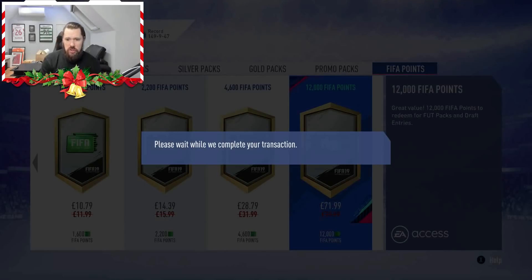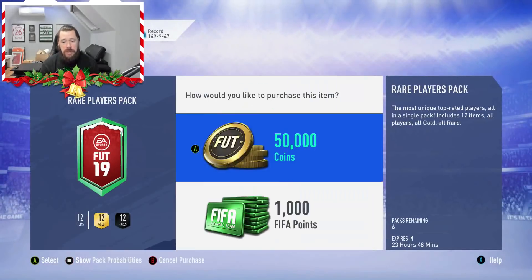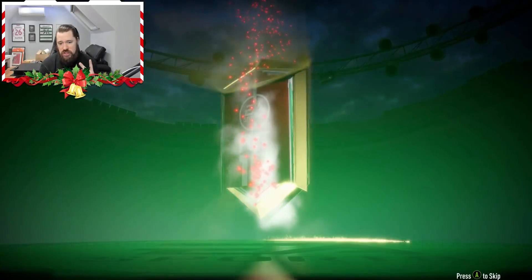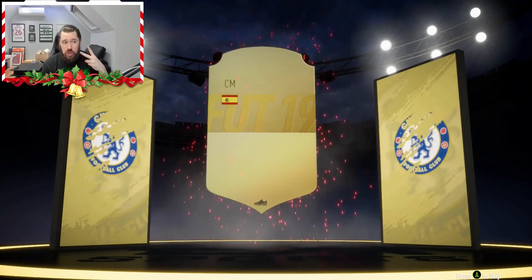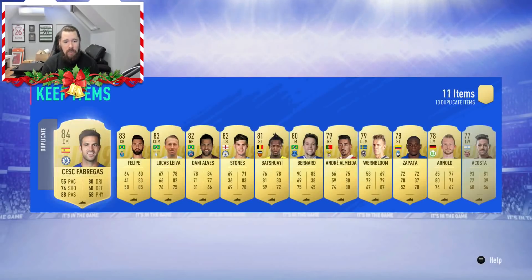Alright guys, so what we're going to do is we're going to open the 50k packs. I'm not going to open the other packs — the rare gold packs in general are just tragic anyway. The rare mega packs are actually pretty decent, but we'll save those for another video — they're there for 24 hours. So we're going to open the 50k packs, and then I'm going to open the three Team of the Week players that we've got saved. As we get Cesc Fabregas there. And another nice 84 — every 83 and 84 right now in 50k packs is very valuable to the account.